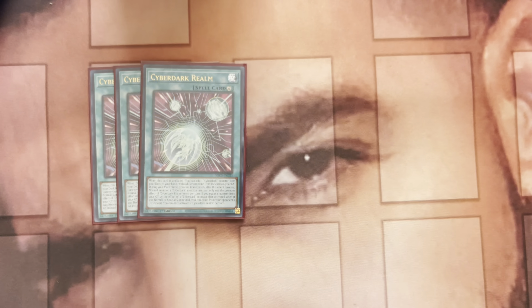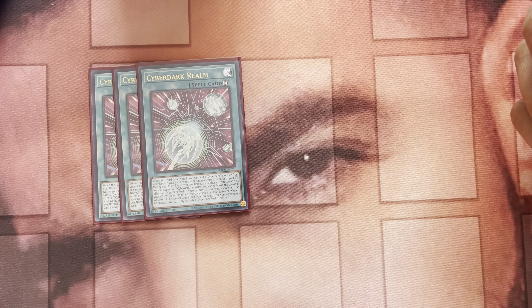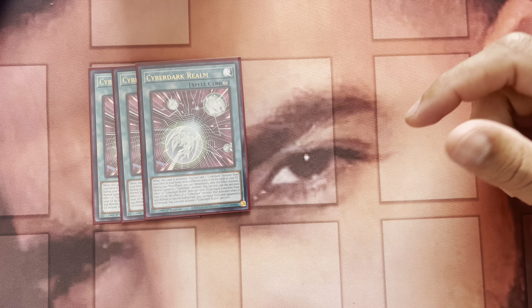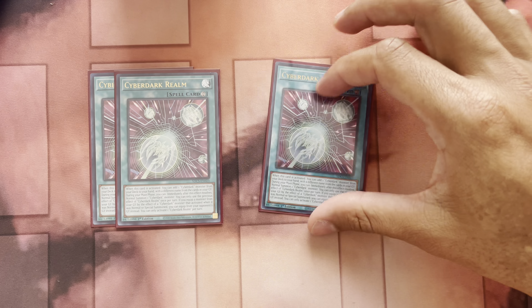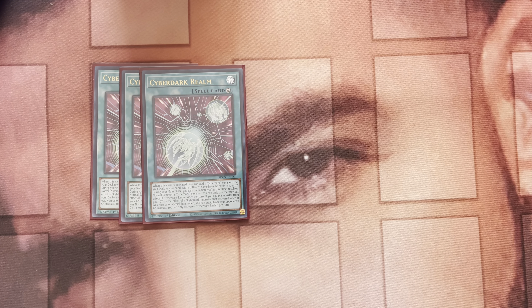For spells, Cyber Dark Realm is an incredible card. When activated, you can add one Cyber Dark monster from your deck to your hand with a different name from cards in your graveyard. During your main phase you can normal summon one Cyber Dark monster — those are two separate effects, you don't have to immediately normal summon after adding. It's similar to how True Draco spells work. If you equip a monster from your graveyard by the effect of a Cyber Dark monster that activated when it was normal or special summoned, you can equip from your opponent's graveyard instead.